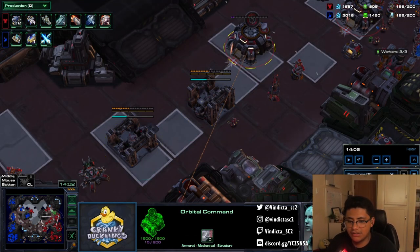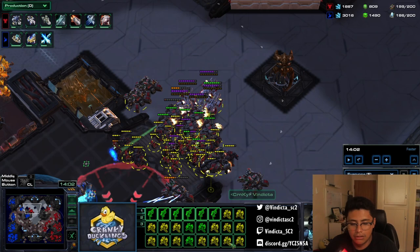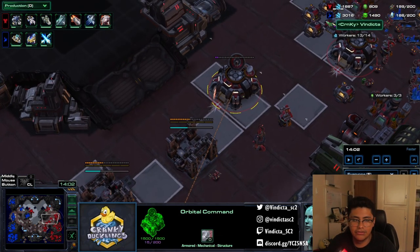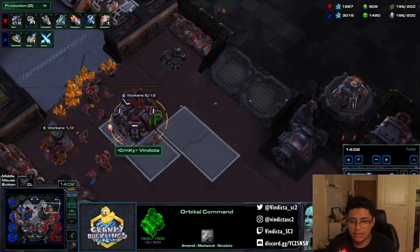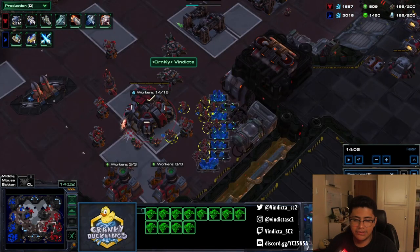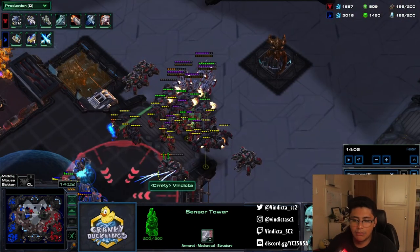Because I'm maxed out and starting to float minerals, this is the exact time you want to start adding extra command centers — when you're naturally floating minerals while amassing bio. You can pause aggression, pull back, and start mass expanding. They're helpful because if you lose a planetary you can replace it with an orbital, or you can throw your SCVs away and your army becomes insane with less workers and more army supply.